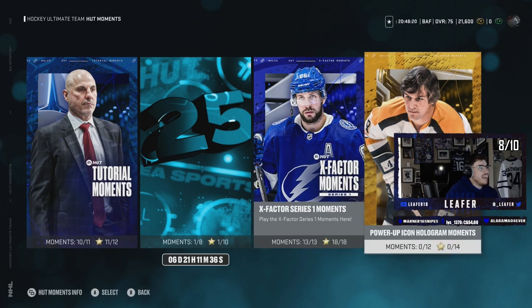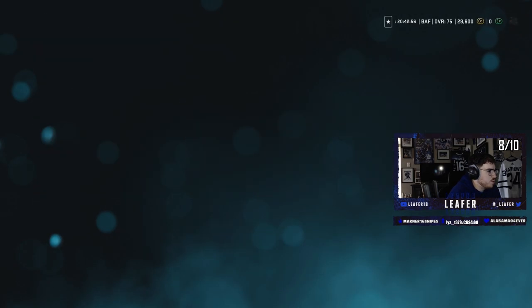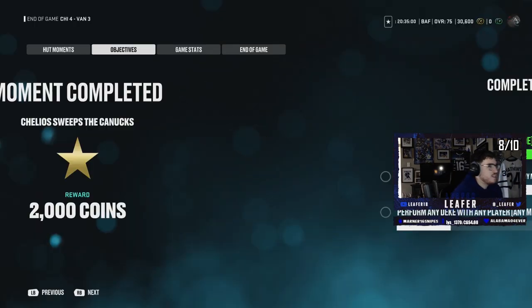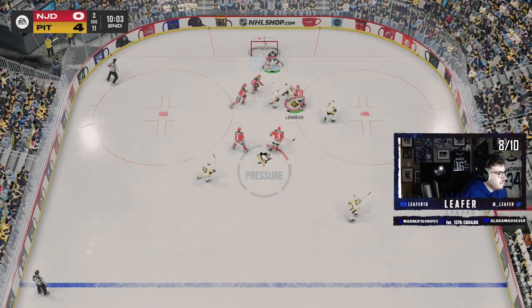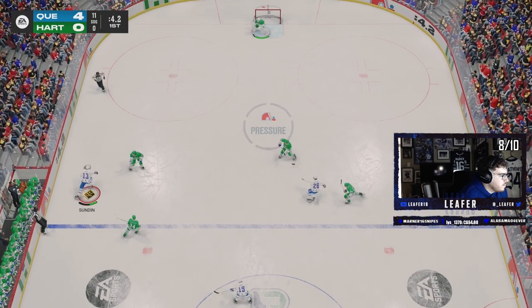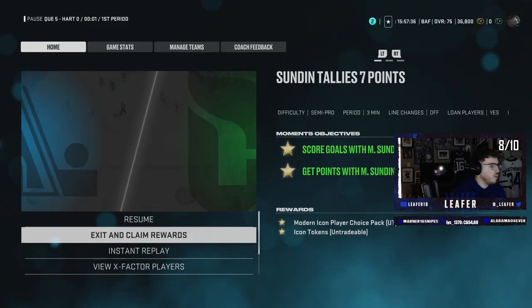Next goal: finish the hologram moments. Gretzky's quick start — score one goal to win Gretzky. That's done — 1,000 coins and we're officially above 30,000 coins. We need five goals and five points on semi-pro — done. Vintage icon player choice pack and an icon token out of that. One more: modern icon player choice pack and an icon token, scoring five goals with Sundin and five points. Finished before the period — bang, done. Packs to open!